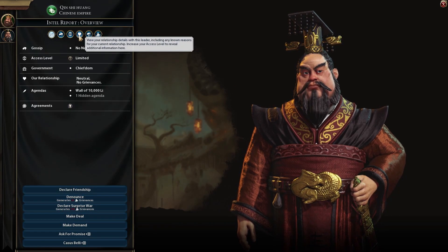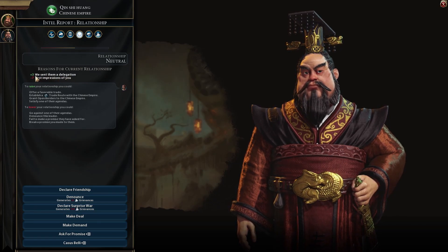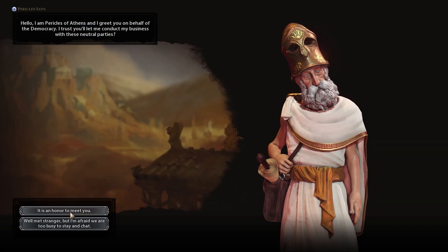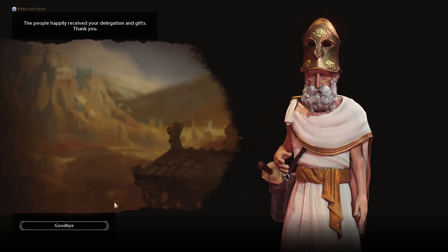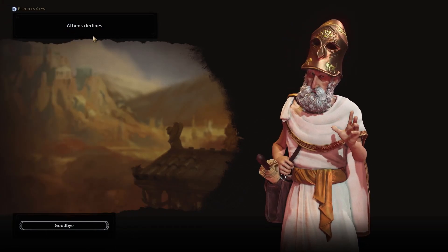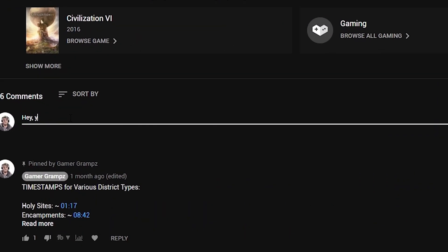Triggering agendas comes with experience. For example, having cities with high populations near Eleanor of France, having lots of districts works great for Nubia, building lots of cities helps with Rome, and sharing luxury resources with Montezuma of the Aztecs gets you on his good side. Every AI has multiple agendas that, if satisfied, go a long way toward making them receptive to friendship. You can check their first agenda on the main page of the Diplomacy section. Their other agendas can be revealed later by increasing your diplomatic visibility.